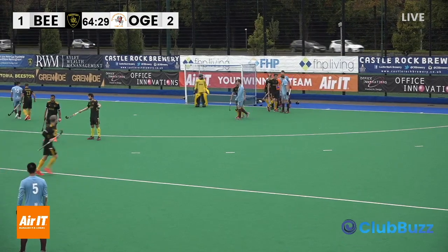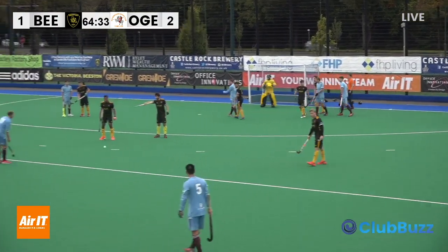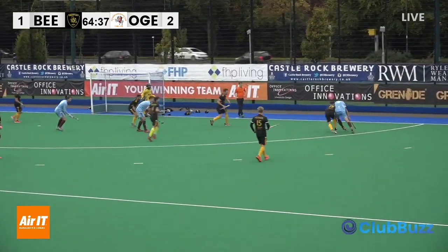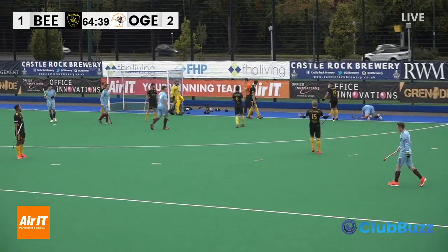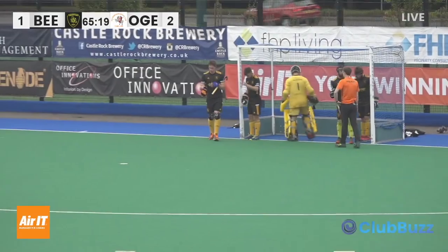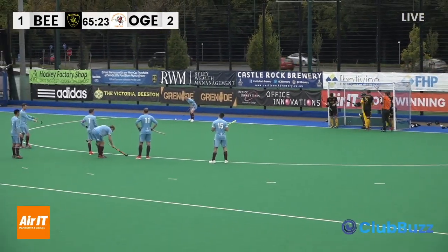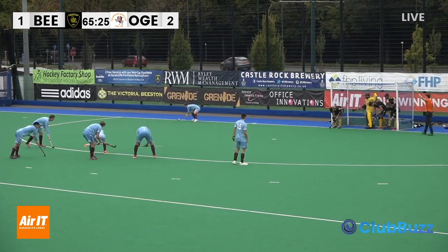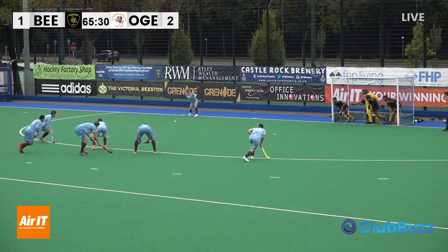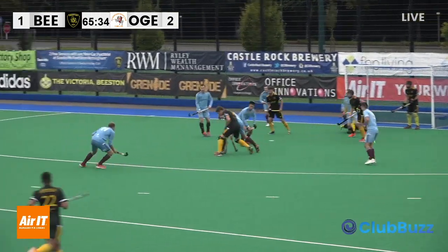With this amount of time left on the clock there's probably going to be one, maximum two, opportunities for Beast to equalize, and they're going to have to deal with this relentless attacking pace of Old Georgians. That's a penalty corner - just what you don't want. If you are chasing the equalizer in relatively normal circumstances you possibly think about taking your goalkeeper off, but given the position of the ball at the moment, that's not an option. Played in towards goal, down on the line and then batted away.